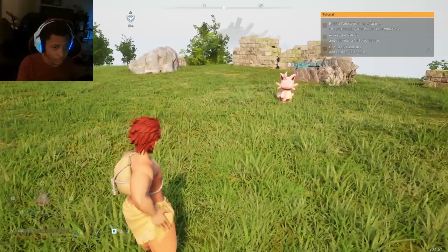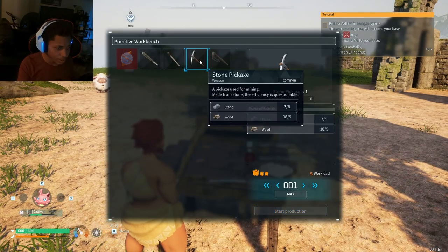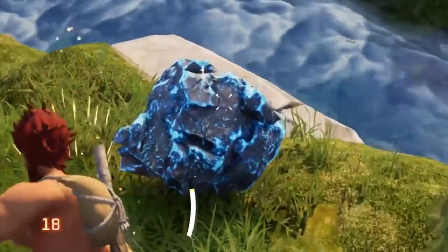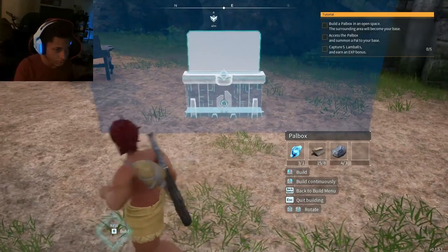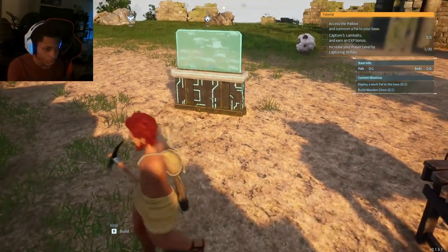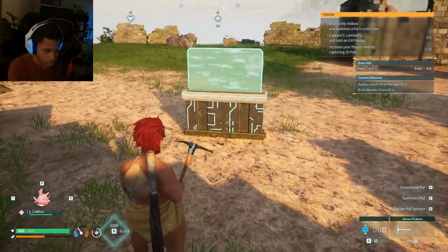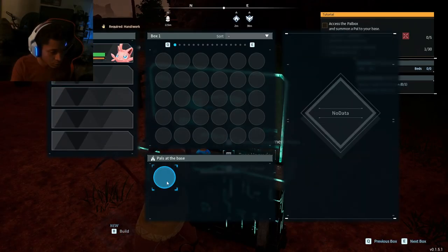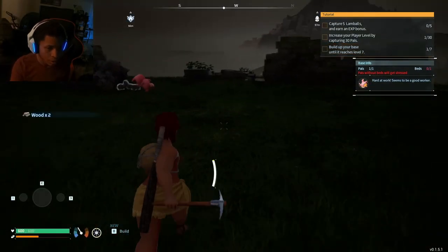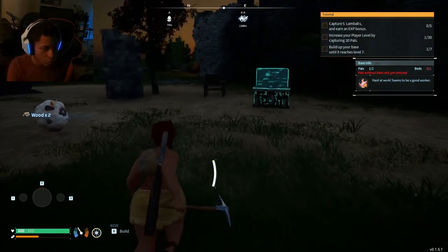We need another fragment for that. I'm meant to craft a pickaxe probably. It does way more damage. Got him — jump summon one. I see what you want me to do now. There we go — 'house without bed will be stress.' How do we make a bed?